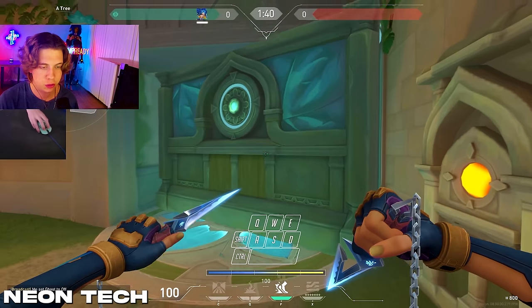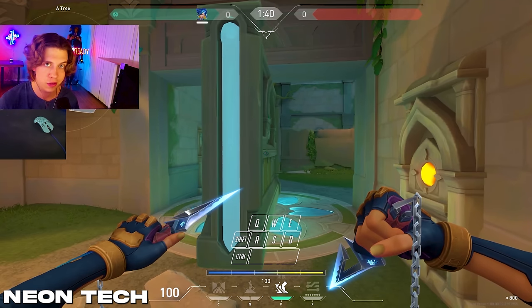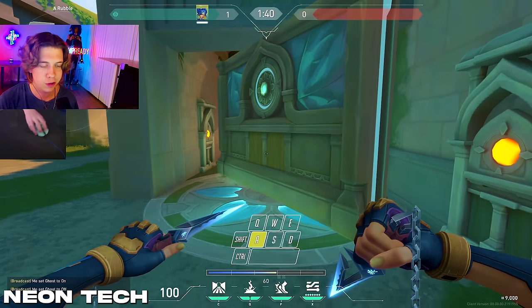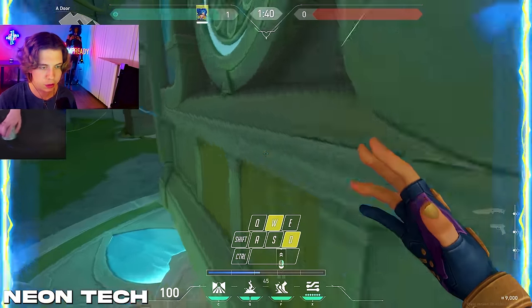The next cool thing you can do with Neon tech is with rotating doors. With the new update they actually made doors go even slower, which makes this tech even better. It's really easy — all you have to do is run up against the wall while holding a directional key and just like that you'll gain speed.